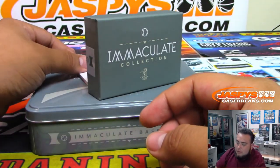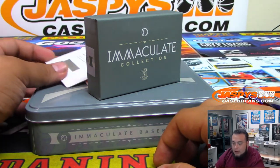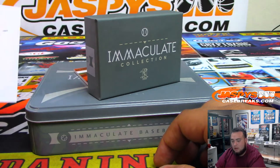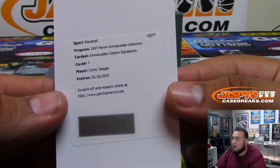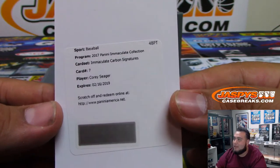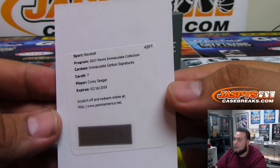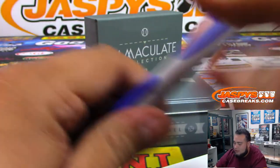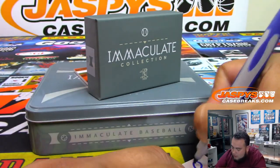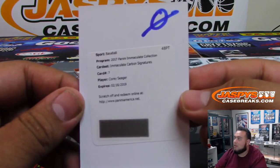We have a redemption, so automatically that goes to spot 0, which is Levi. It is Immaculate Carbon Signatures Corey Seager, card number 7 — very nice. It actually freshly expired a couple months ago, but Panini will honor this. Spot 0.